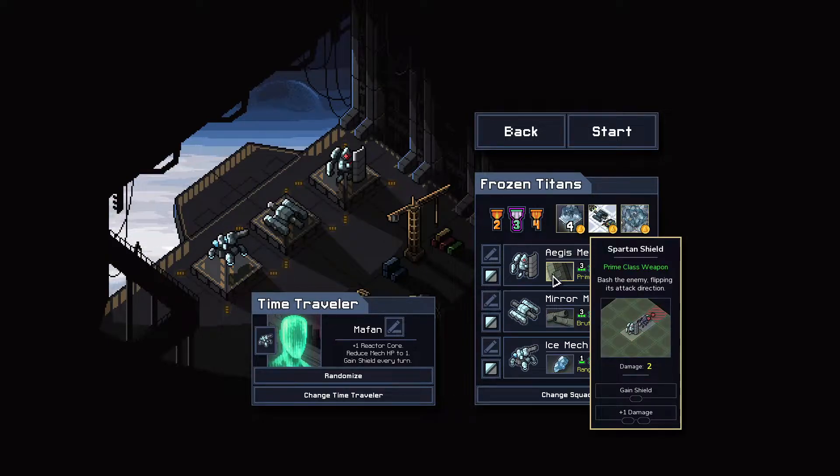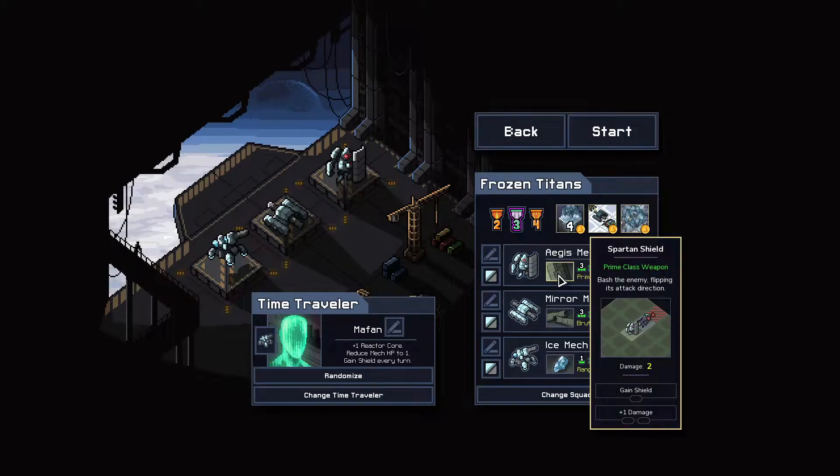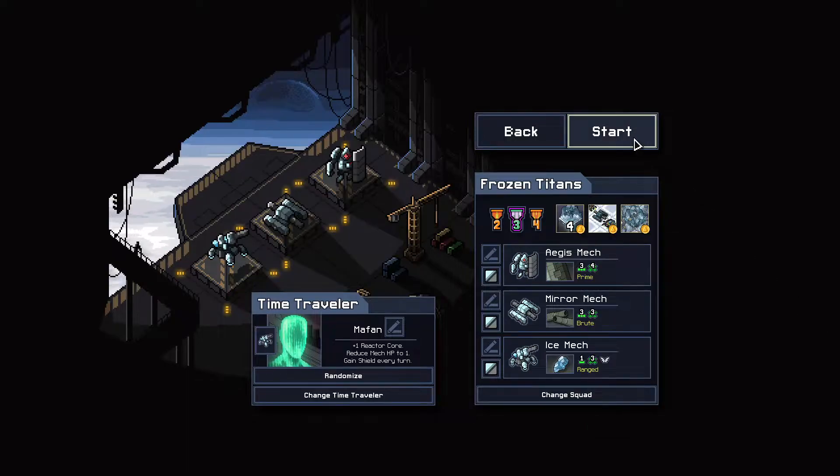The Aegis mech is actually one of the best prime mechs in the entire game. It's a testament to how ridiculously overpowered the Cryo Launcher is that this mech is on the team and it's not even the star. It deals two damage and flips the direction of the enemy's attack, which is really useful. It's often better than a push because if the enemy is in a corner you don't have to worry about pushing it into a building. You can also get a shield upgrade, which is usually better than plus two HP.